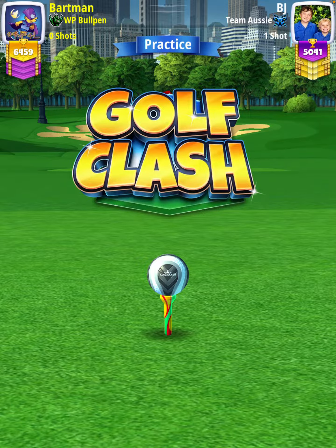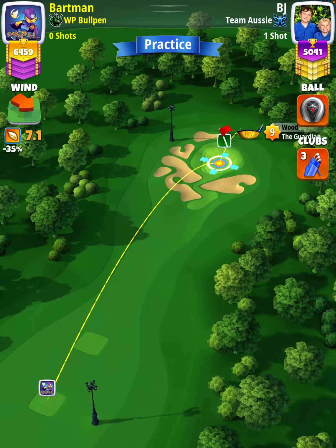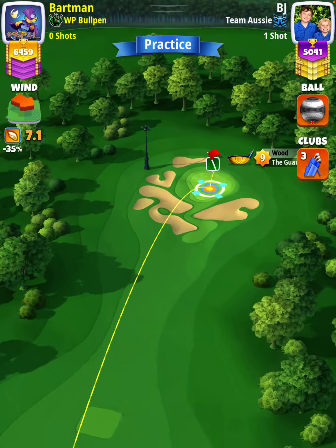Hey, what's going on everybody. This is hole number 13 of the Breakpoint Tournament, Expert Division opening round. For our tee shot we're going to use a Guardian level seven and above, and either a King Maker or King Slayer ball depending on our wind. We want wind to be somewhere between 6.5 and 8.0 miles per hour.